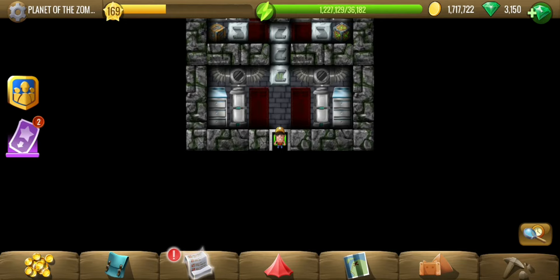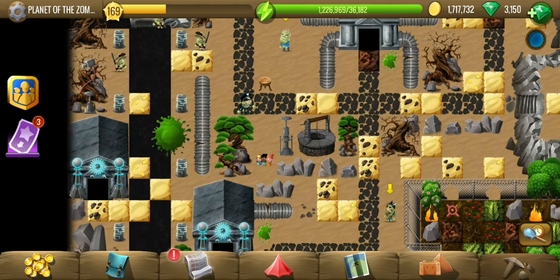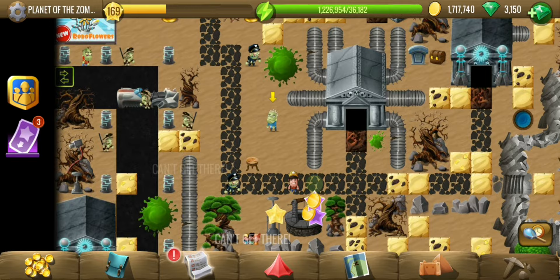Before we meet the zombie king we have to correct what the knights did wrong. The other characters with yellow arrows will tell us what to do — the knights damaged the tubes leading to houses. So first we have to find the duct tape, and the holes are the ones we need to fix.